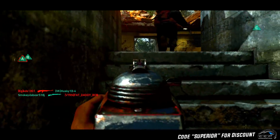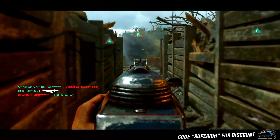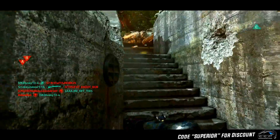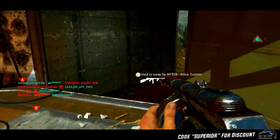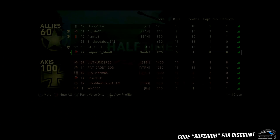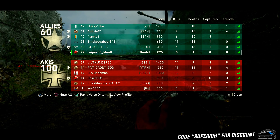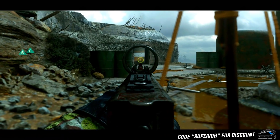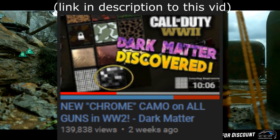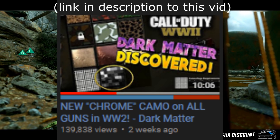Dark matter is basically the camo you unlock when you get all the headshots for all the other guns — you unlock diamond for every single weapon tier and you get that end-game dark matter type camo. In Infinite Warfare it was Black Sky, Black Ops 3 was Dark Matter, Advanced Warfare was Royalty, and in this game it's Chrome Camo — that's the dark matter equivalent in Call of Duty: World War 2. And you couldn't unlock it until today.